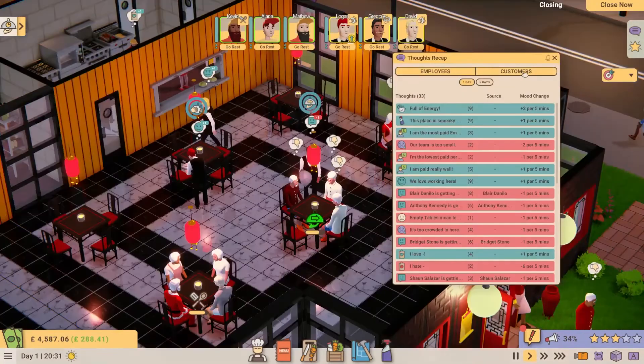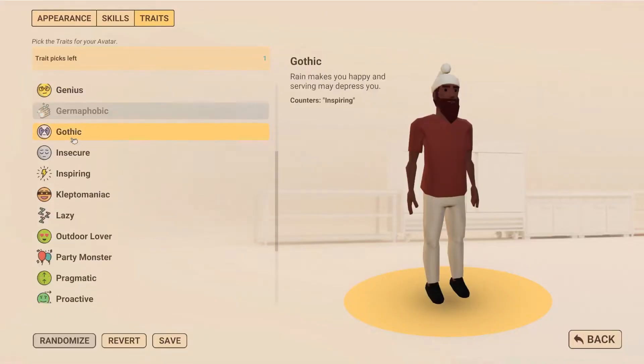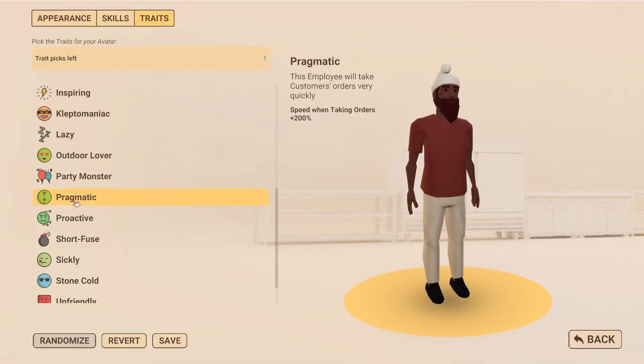Mood will increase as a result of positive thoughts and decrease as a result of negative ones. A total of 18 new traits for employees and customers have now been added.